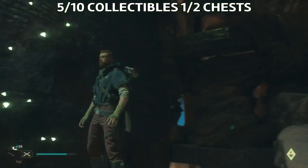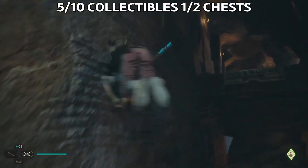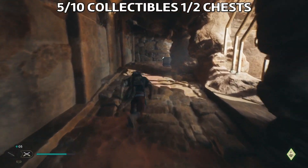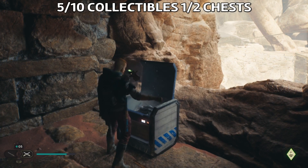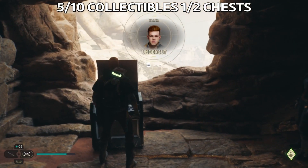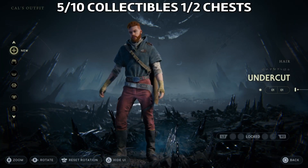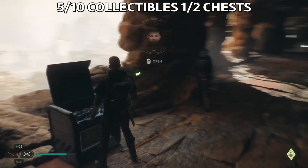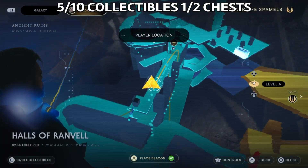This is a bit tricky one to find. You need to climb back — this is to get to the first chest. Once you get here to the top, go to the end of this area and you'll find the first chest. This will give you the undercut haircut, which is pretty cool. I've been using it so far. This is the location here on the map.